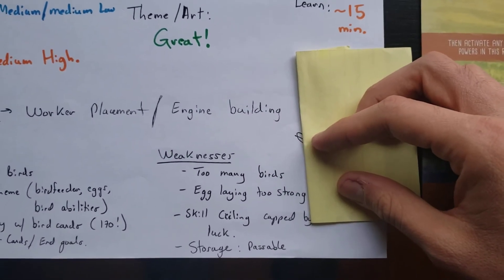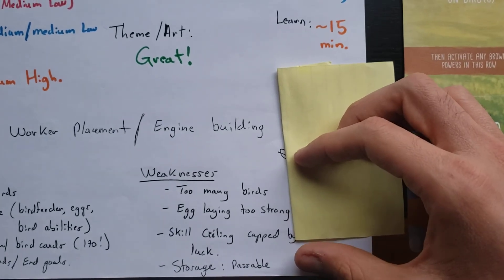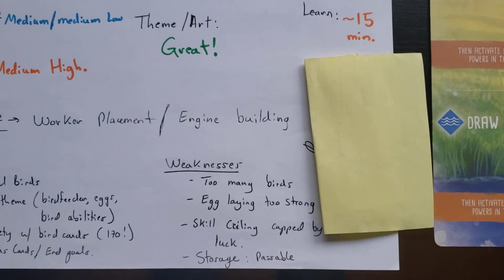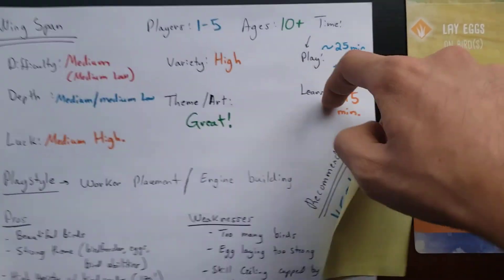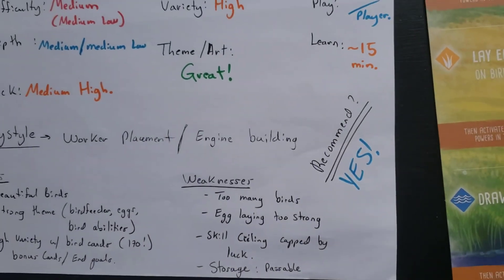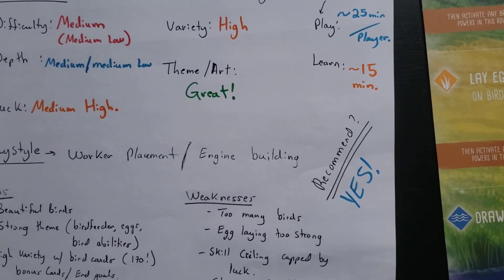Weaknesses: it's a lot of birds, so it's actually difficult to shuffle the deck. The egg-laying mechanic is maybe a little bit too strong, and the skill ceiling is maybe capped by the luck factor. The storage of the actual components in the box is maybe just passable. To conclude — yes, I do think if you see it on a shelf at a discount, get it. It's a great board game, thank you.